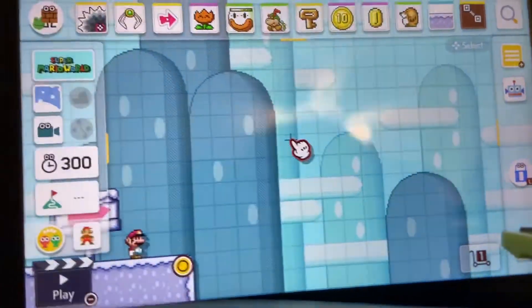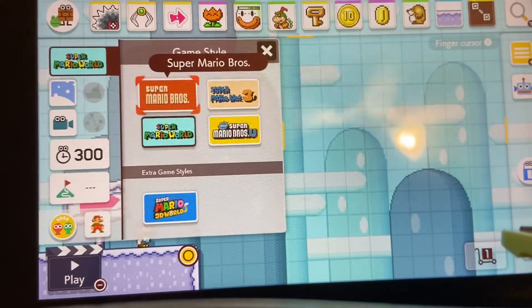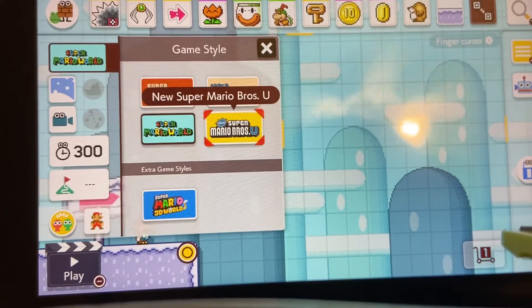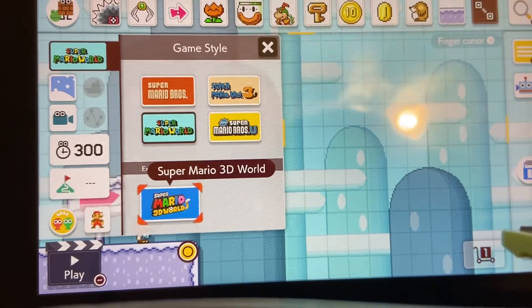It'll take you to a new screen. Over here on the left is kind of the first thing you want to start with: your game styles. They have the original, then Mario 3, Super Mario World, Super Mario Bros. Wii U edition, and then Super Mario 3D World.